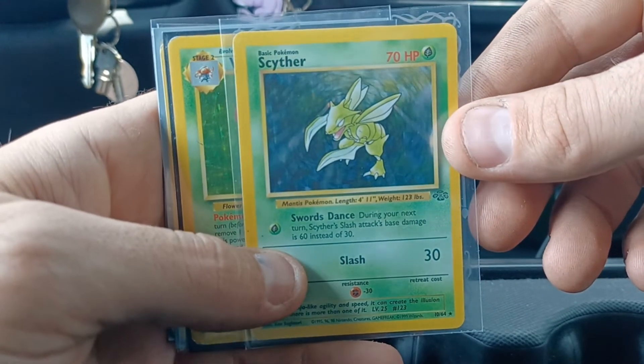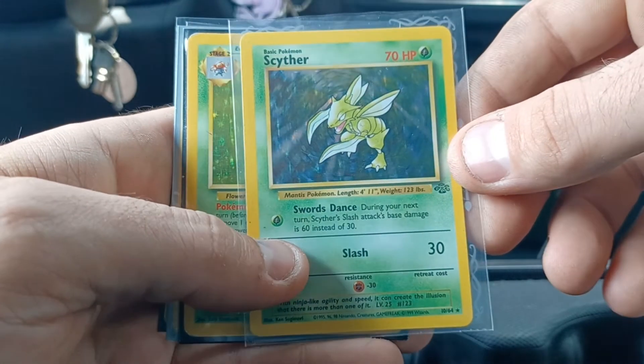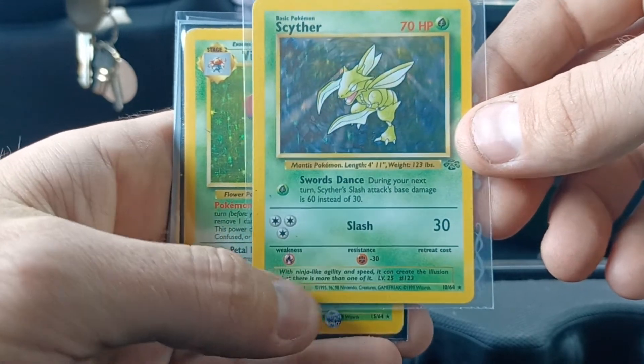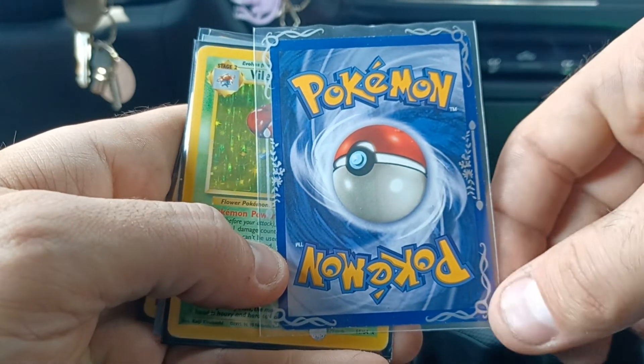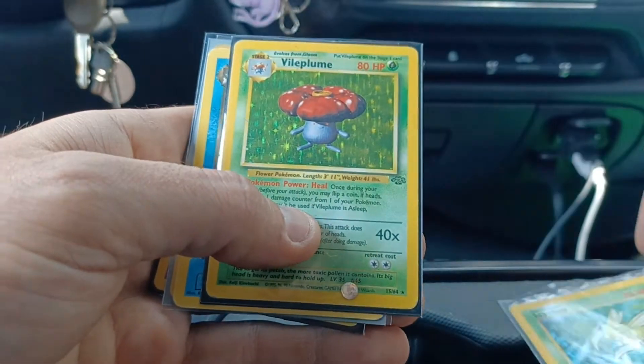There's a Scyther Holographic from Jungle. This is probably the best looking of all the Holographic cards that I picked up. There's a little bit of damage to it, but the bulk of the reason it got that grade — it's hard to see the edges with this decorative type of sleeve. But anyways, very happy to pick that one up.